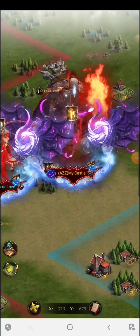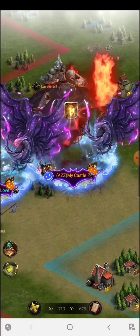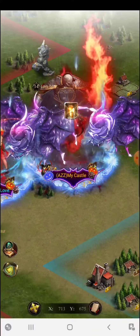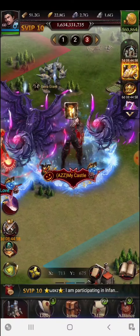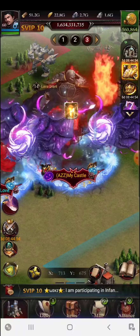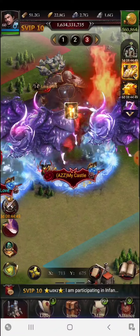Hey guys, welcome back. This is Castle Bat and we are in K559. In this video we'll see how you can get $30 worth of free items. There's a COK promotional code that I'll share in this video. You do have to follow a few steps and that will give you the maximum benefits for that promotional code.